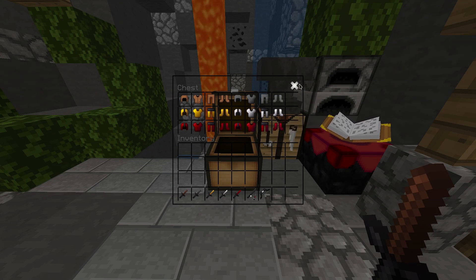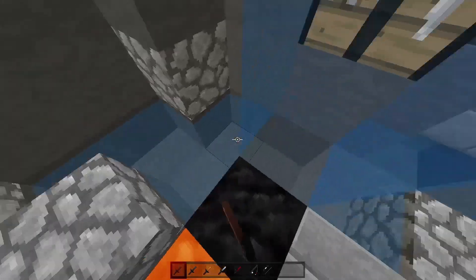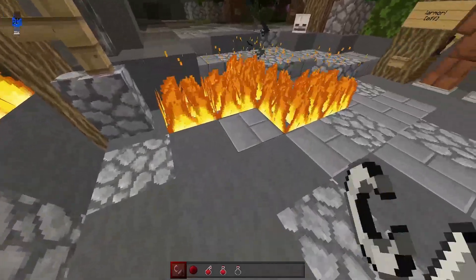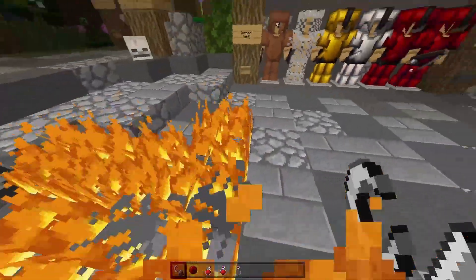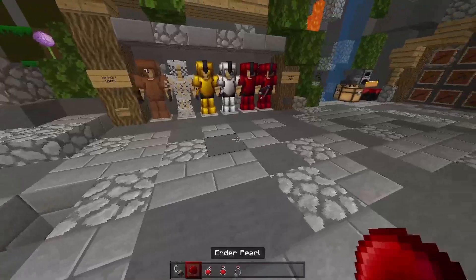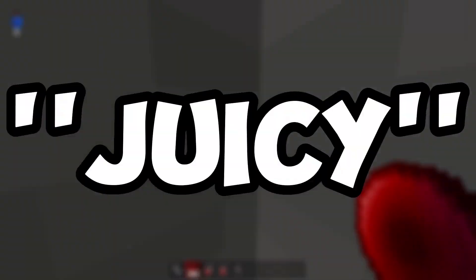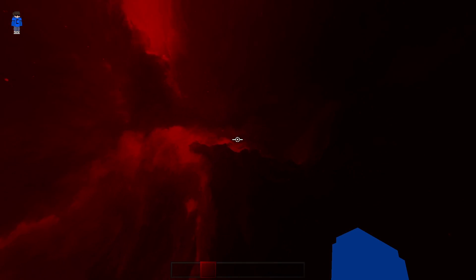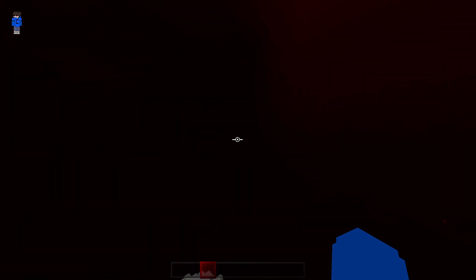The chest UI looks really cool. The water has no unnecessary stuff whatsoever, which is very amazing. The fire indicator looks very clean. The ender pearl looks so juicy.